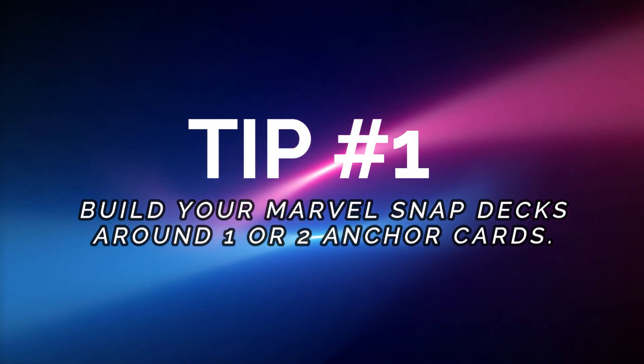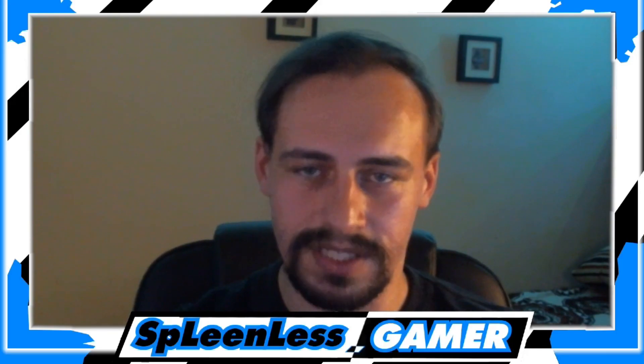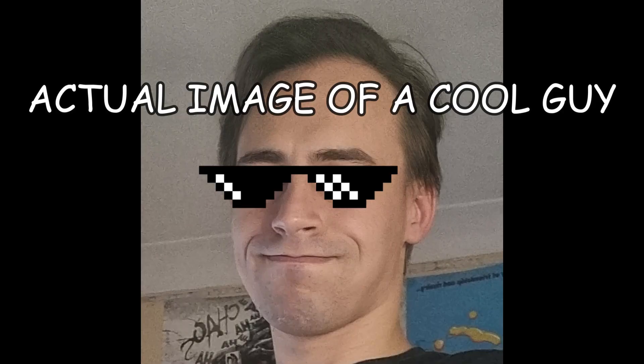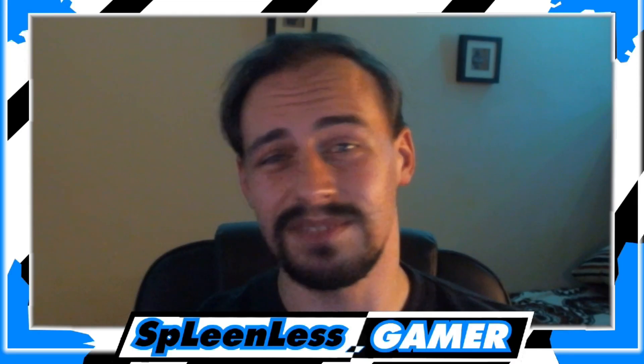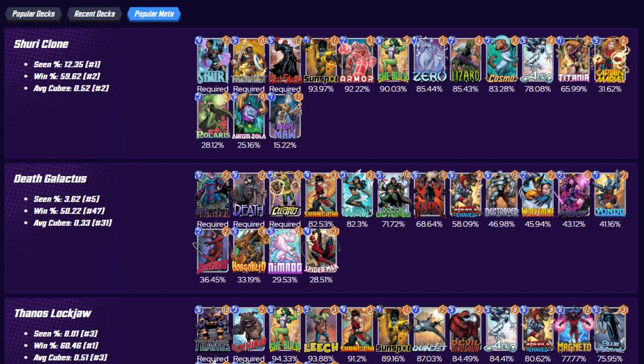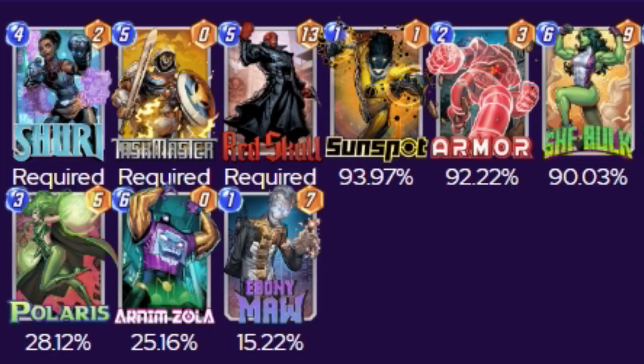Tip number one: build your mobile Snap decks around one or two cards. If for some reason you guys aren't part of all the nerds constantly browsing the internet to find the best meta decks for Marvel Snap, I would advise you to start doing so. Almost every single meta deck has at least one or two anchor cards — mostly five or six cost cards — basically cards that can win the game for you.